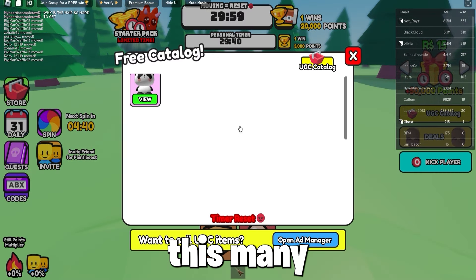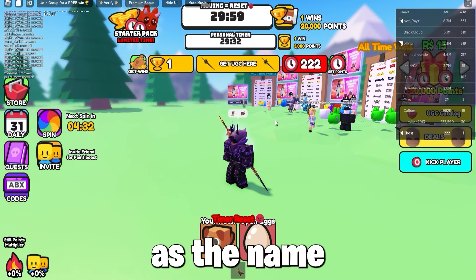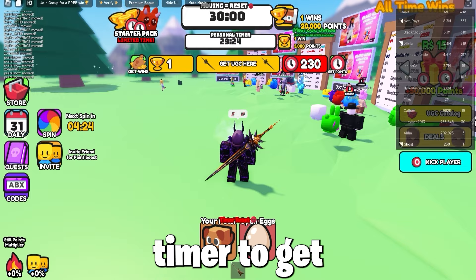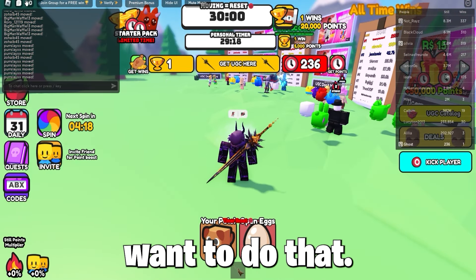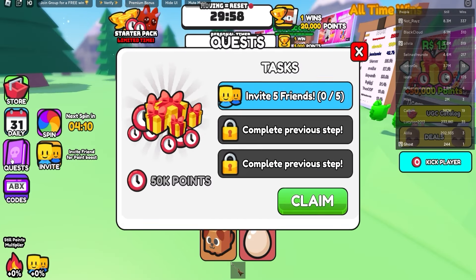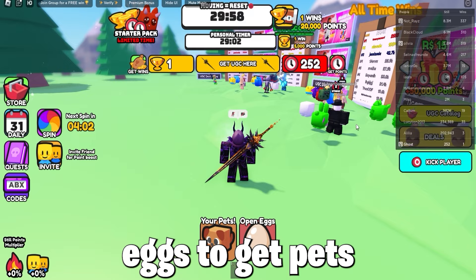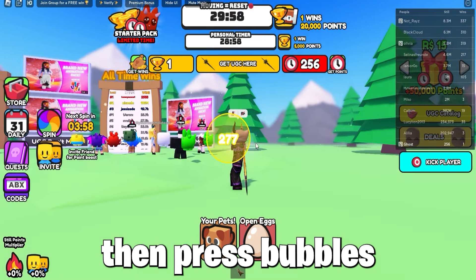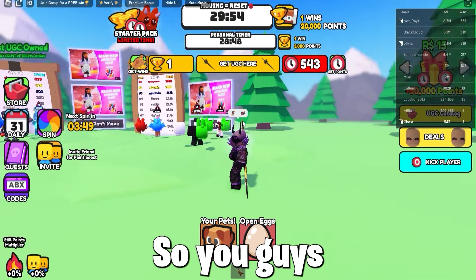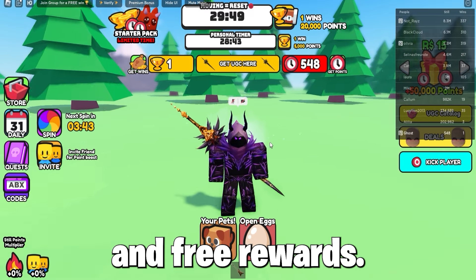This one in particular costs a certain number of what they call time points. To get time points you must not move, as the name says — if you move, your timer resets, and if it resets you restart, which you do not want. So just stand still and hatch eggs to get pets for a better multiplier, then press bubbles to get time points faster. You can also win minigames for time points, as well as from daily spins and free rewards.